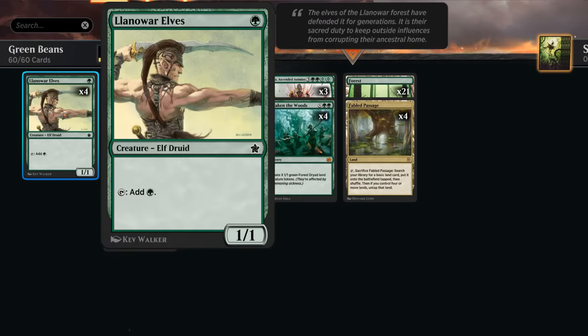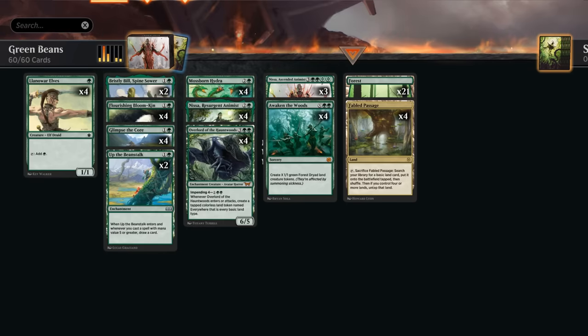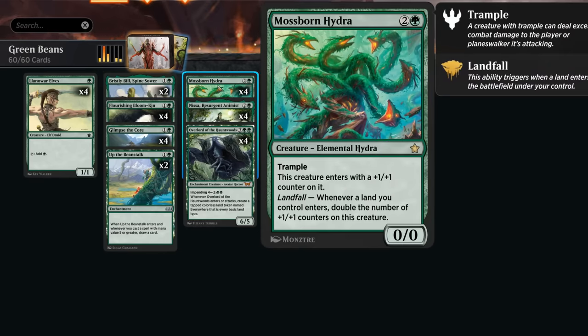This one-drop is now back in standard and is a huge deal — a way to cast our three-drops on turn two already, and just a way to get ahead on mana as quickly as possible. One of the exciting three-drops we now get to play includes Mossborn Hydra from Foundations, which starts out as just a 1/1 trampler with a single +1/+1 counter, but with landfall we get to double the number of counters on it, so that can get out of hand very quickly, especially if we can enable landfall several times in the same turn.